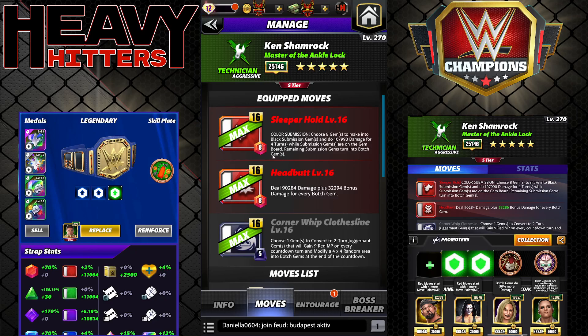I should talk about Sleeper Hold — that's his third submission. 8 MP red: choose 8 gems to make into black submission gems and do 107k damage for four turns while submission gems are on the gem board; remaining turn into botch. Headbutt: deal 90k damage plus 32k bonus damage for every botch gem. Corner Whip Clothesline: 5 MP juggernaut — choose one gem to convert to a two-turn juggernaut gem that will gain red MP on the first countdown turn, then modify a 4x4 random area into botch gems at the end of the countdown. That description in-game is not accurate — you gain red MP on the first turn, not on the second turn. So you don't get the botch gems and the red MP at the same time. If you got the red MP on the last turn as well as the botch gems, that would be much better — but that is not how it works.